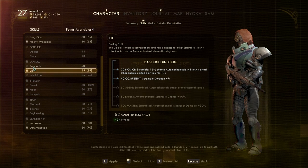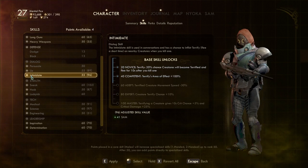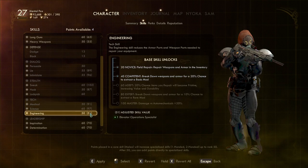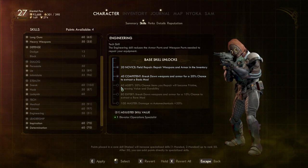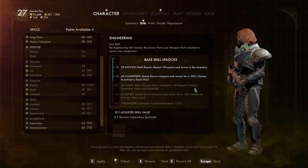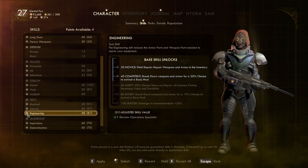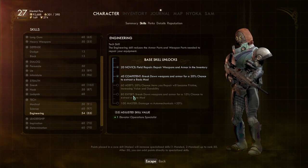I guess I'm just going to trust my previous self and keep adding more points to these. Engineering is kind of surprisingly low, actually. If we get to 60, there's a 20% chance that items you repair will become pristine. It also increases their durability, so maybe I will start putting stuff into engineering. There we go — that sounds pretty good to me.